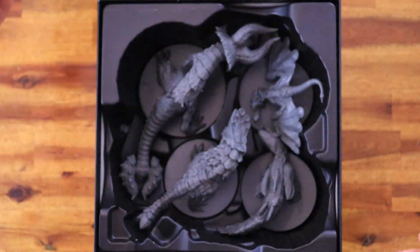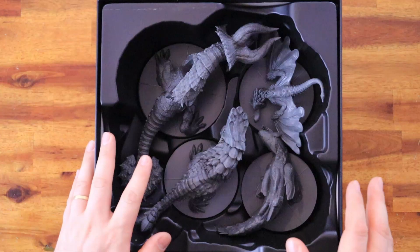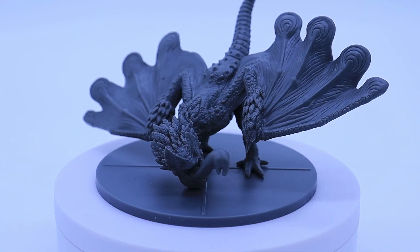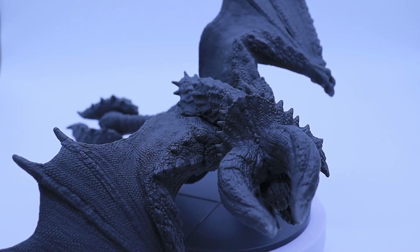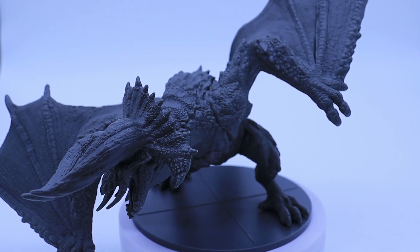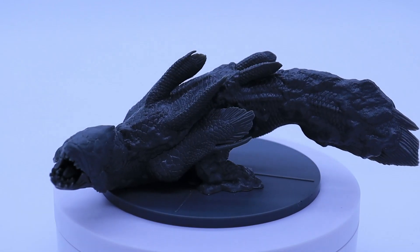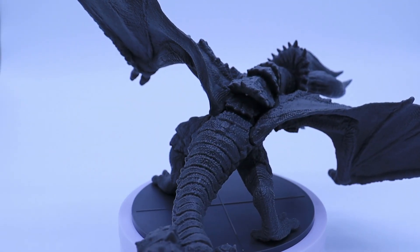The Wild Spire Waste comes with four monsters, actually five if you count the two versions of Diablos. So you get the Pukei-Pukei, Baroth, the Duramboros, and the Diablos, which with the same miniature gives you two versions: the Diablos and the Black Diablos. They look amazing, with lots of detail on each one of the miniatures, just like in the Ancient Forest set.